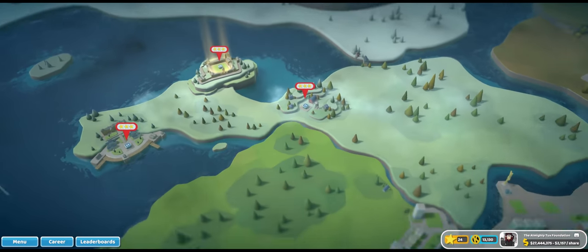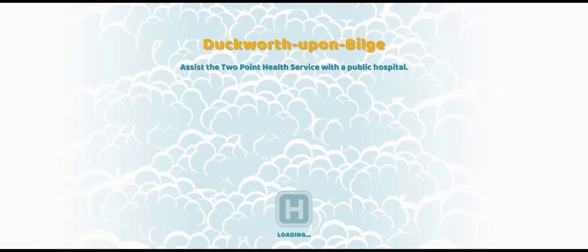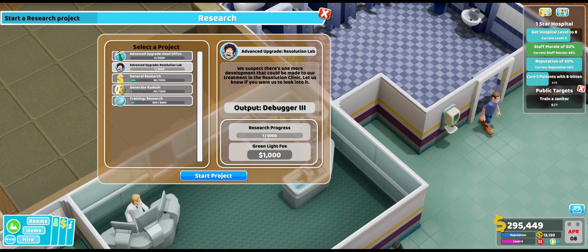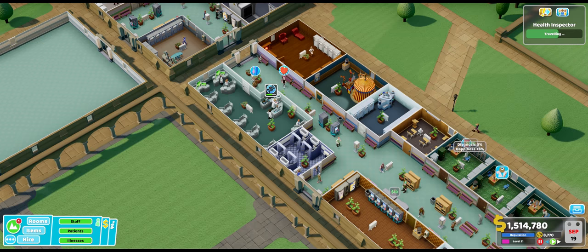And whilst we're already on the topic of research — the research statuses are global. So, in case you are wondering, yes, you can actually build two research desks in two different hospitals, start researching money in one of them, and have the research finish in another one, giving the money to the last hospital where it was successfully researched. It doesn't always work, but it sometimes does, so I would not count that as a really viable option of income, but it is out there.